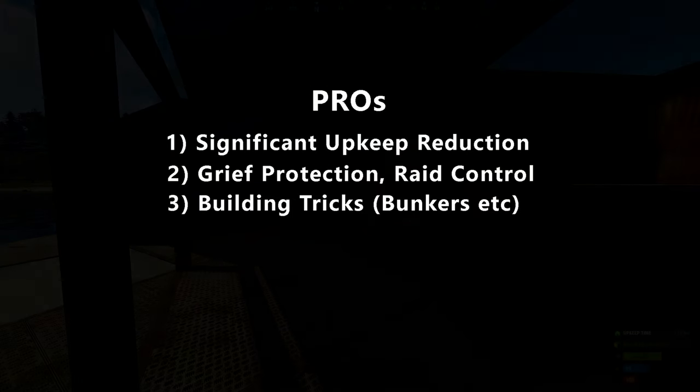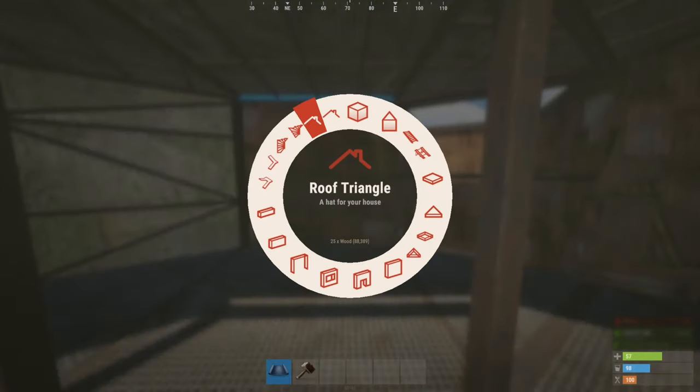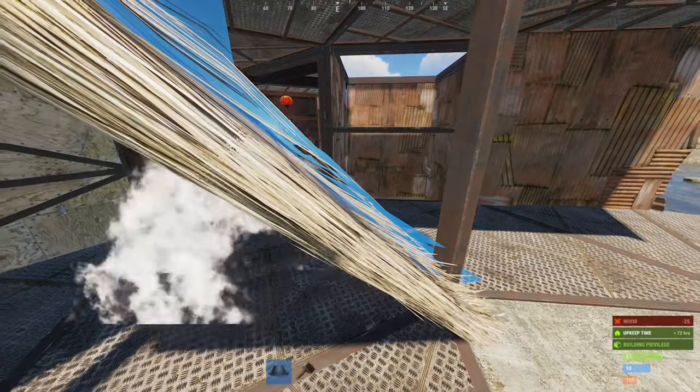Also there are some very cool tricks that can be done with wall stacking, which I utilize in my most recent builds, such as these conditional roof bunkers here.